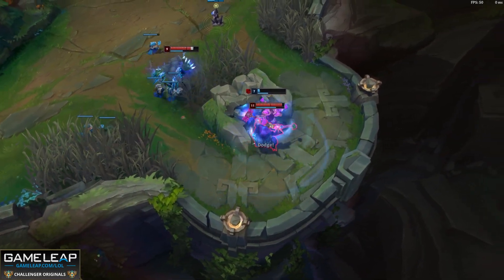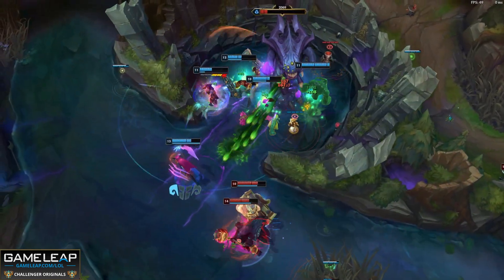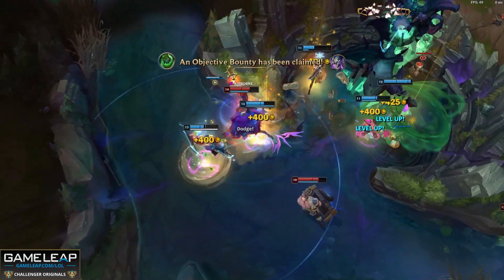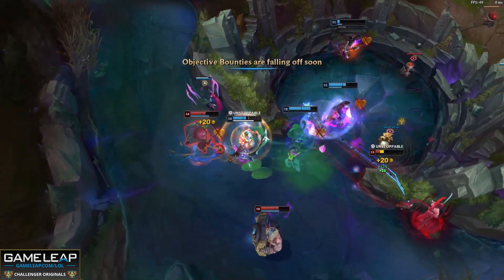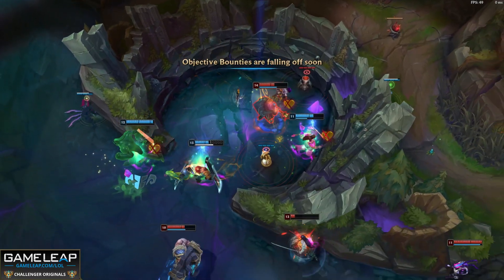Maybe I should mention that when you hit level six, your empowered auto attacks are proccing every two auto attacks — not every three — so your level six spike is huge and your DPS is going to be high. Jax is just unbeatable. Just make sure you ban Jayce if you want to pick this champion.